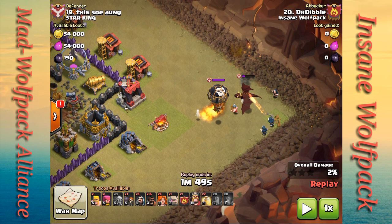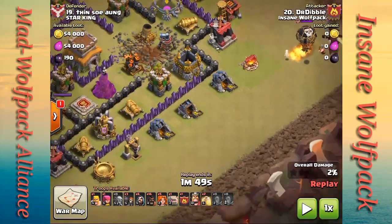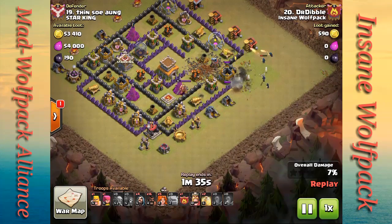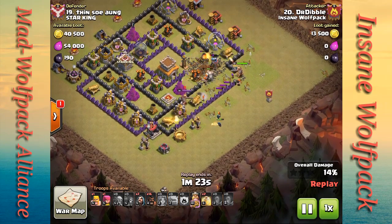To dispatch the CC dragon, he only uses three wizards and does a trickle of barbarians. If you're doing this method, drop them in the shadow right underneath the dragon — about one per half second — and the dragon will stay busy as the wizards go to work. Very efficient. The dragon goes down, he drops a couple of wizards to get rid of that loon, drops his golem, then uses wall breakers to break open that last wall and funnel in his valkyries plus CC valkyries.